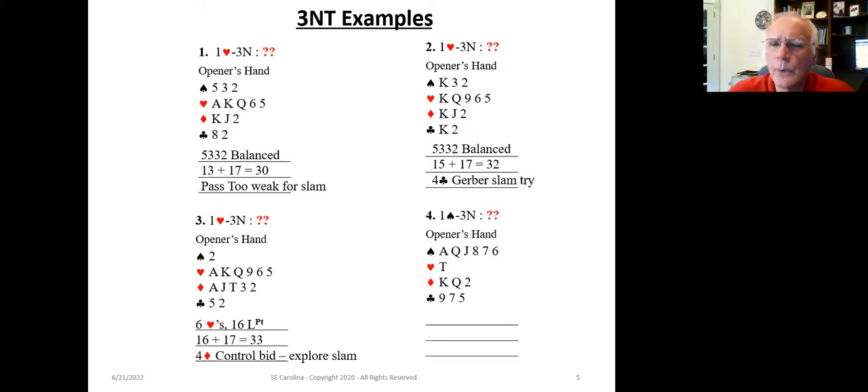In the last example, we open one spade and our partner bids three-no-trump. We have six spades and 14 length points. We know we have six and our partner has promised two — we have a distributional hand. We bid four spades to sign off, because we know this game will be played better in a suit contract than in no-trump, and we don't have enough points to explore a slam.